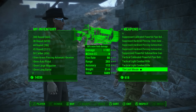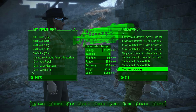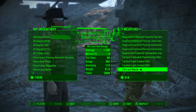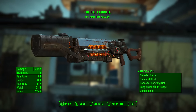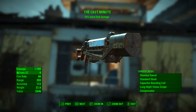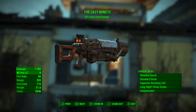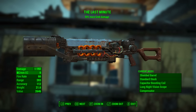As always, the price will fluctuate depending on your character's charisma level, Bobblehead effects, magazine effects, and perks. However, regardless of the price, I certainly think this weapon is worth every penny — or cap. The Last Minute should always come with a shielded barrel, the standard stock, the capacitor boosting coil, the long night vision scope, and the compensator.